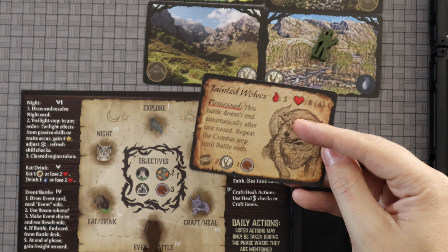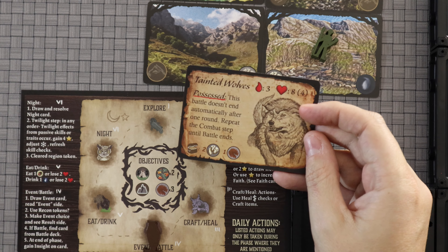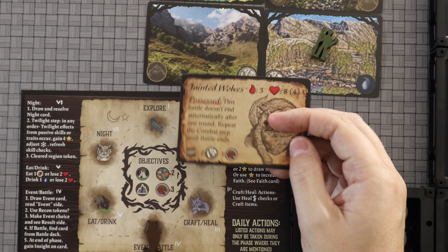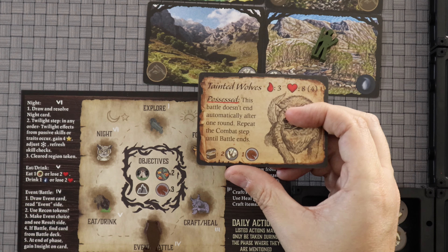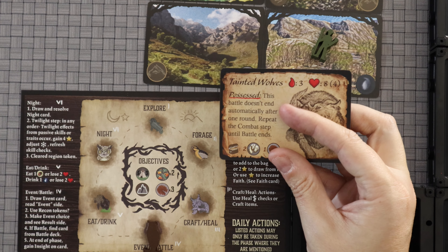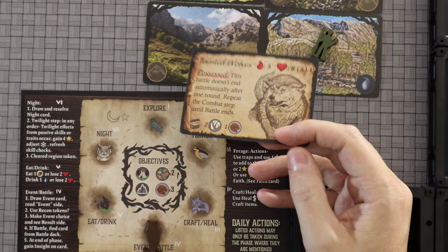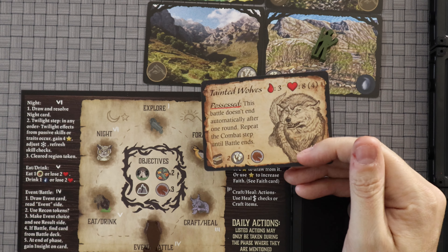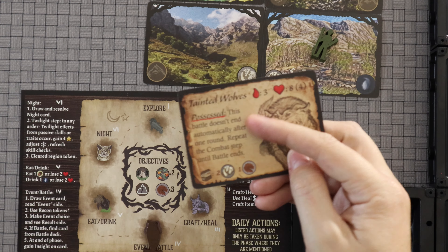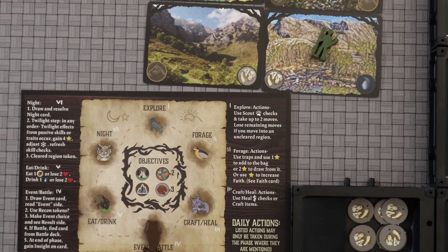If it winds up being a battle, you use your combat stat and face some kind of animal, which attacks you first. Depending on how many players you're playing with determines how much health it has. You hit it back using your weapons and combat stat. Down here it tells you what you get for killing it, and there will always be some ability it has. In general, the animal attacks you once then runs away — either you kill it on your first counter-strike or that's the end of combat. But some enemies, like these possessed wolves, will fight you over and over until one of you is dead.